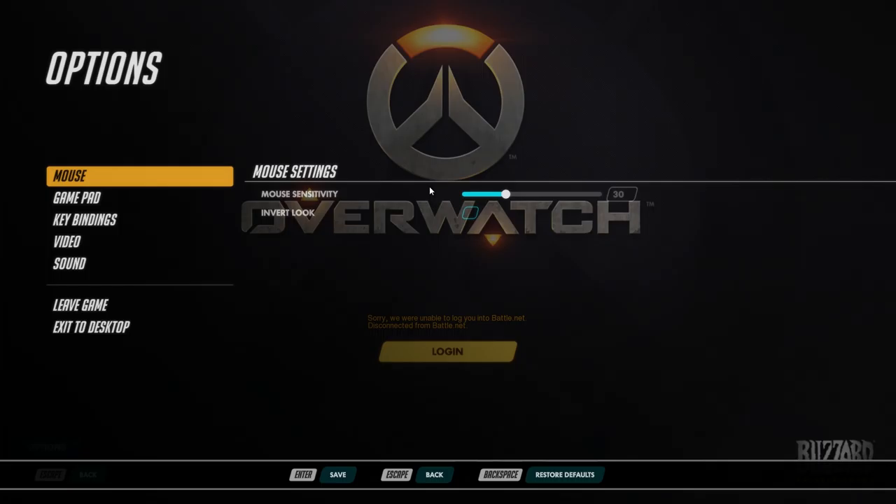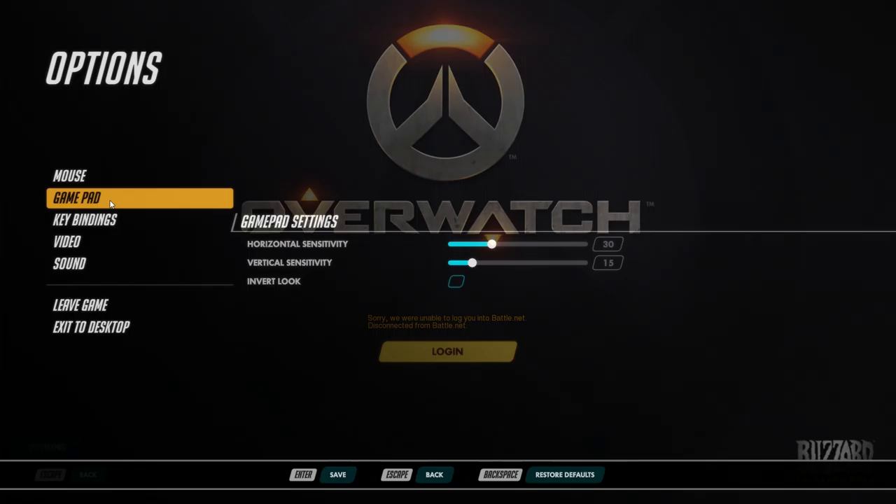So we're starting off with mouse settings. Looks like you can set the sensitivity as well as invert look — pretty basic stuff. You go lower sensitivity for better aim as like a sniper, higher sensitivity for quicker spinning around. Gamepad is also showing up as an option, so I don't know if there's supposed to be gamepad support right away. Horizontal sensitivity, vertical, and invert look as well. This points towards a possible future console release.